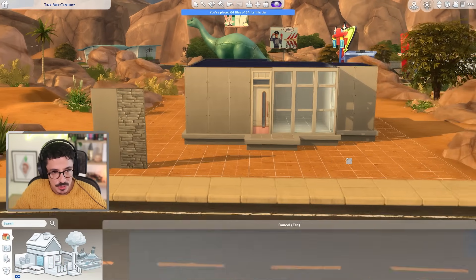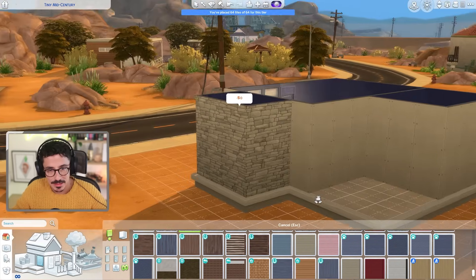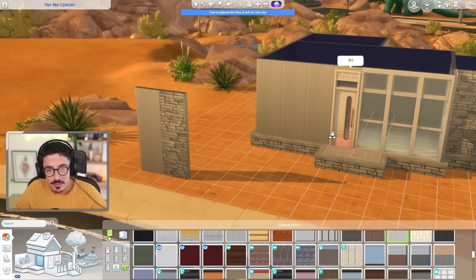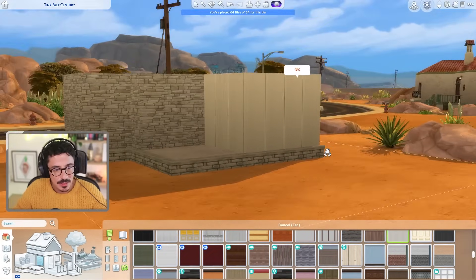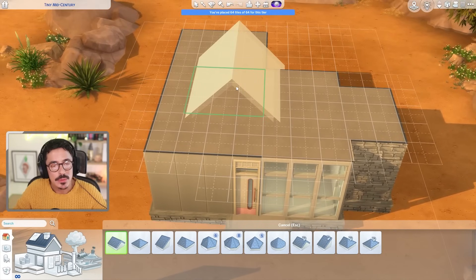I want to put the panelling on the main build and have the plain wood on the back extension. I want this panelling all the way around. Let me see what that looks like — I think that'll be fine. And then the roof line — I don't know how we're going to do this roof, to be honest. We need to keep flaps at the front, or maybe a little overhang. This needs to be as flat as possible to give me that mid-century vibe.